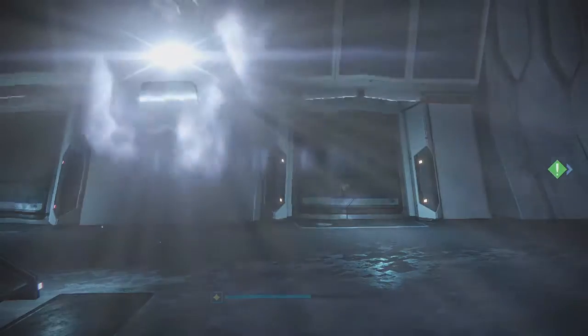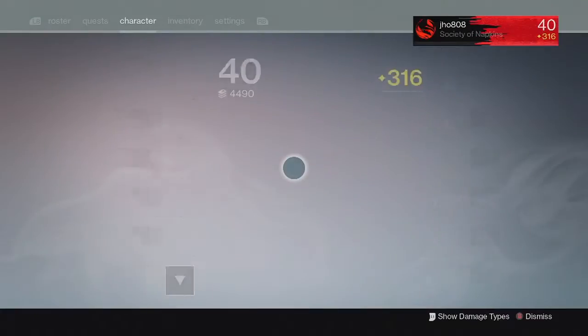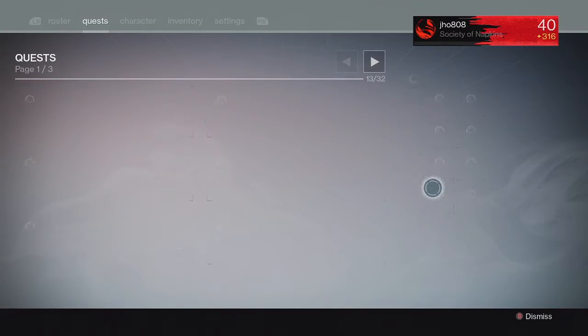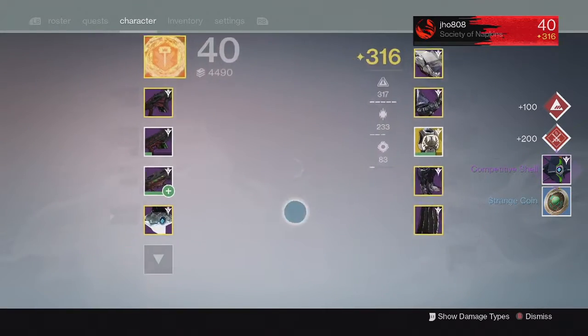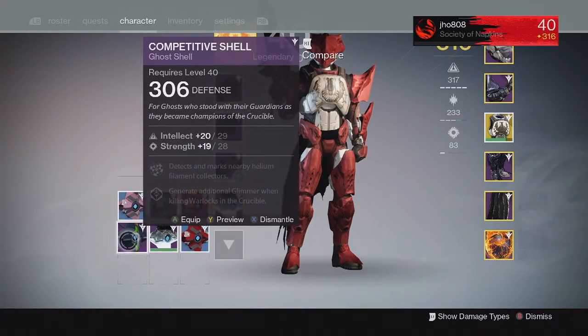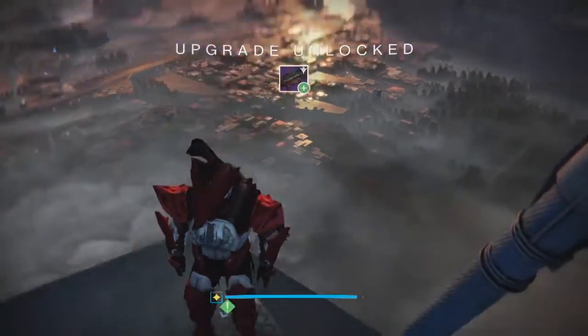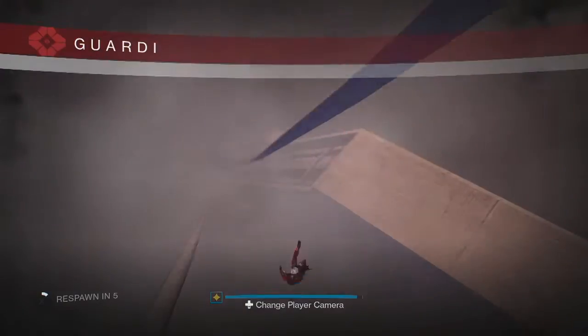I understand it will benefit players that are lower Light Level or newer to the game. Moving on to my Titan — we ended up getting another Competitive Ghost Shell and a Strange Coin, which was really unlucky. Even though it came in a little bit higher, it's still not going to help me unless it comes in between 310 and 320 Light.